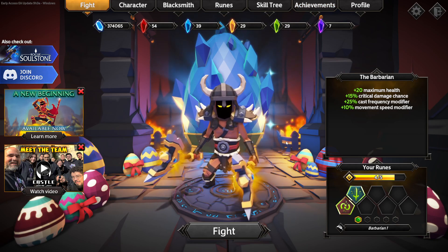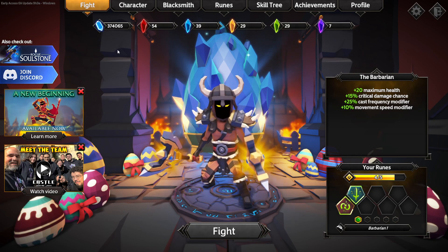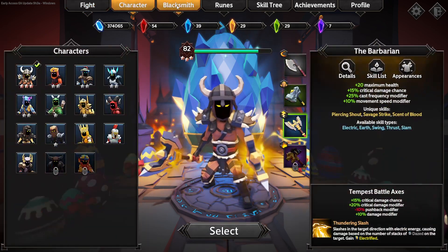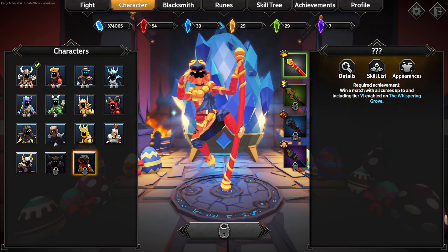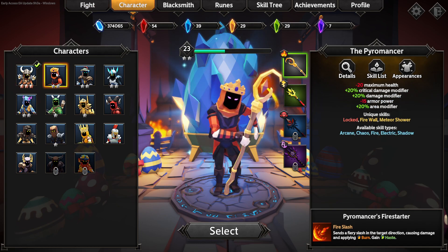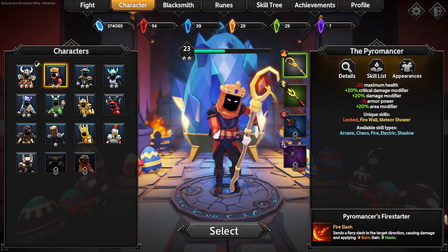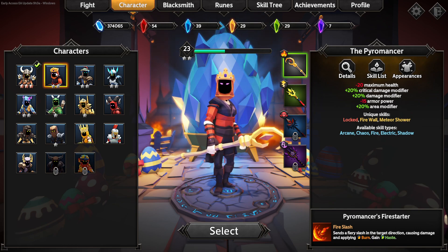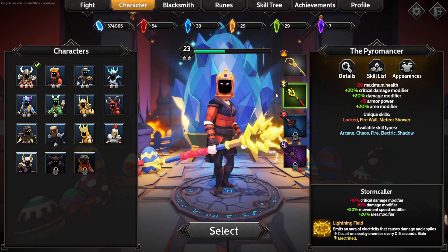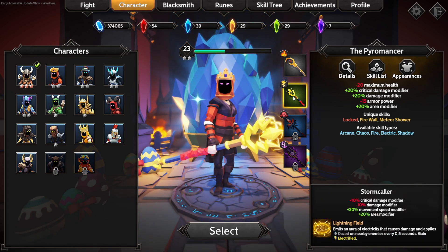There we go. So, what was it we were doing? What was our thing? We win a match with all curses up to and including tier 6 on the Whispering Grove. I guess we'll do that — with the Pyromancer? With the Lightning Bolt? Sure!